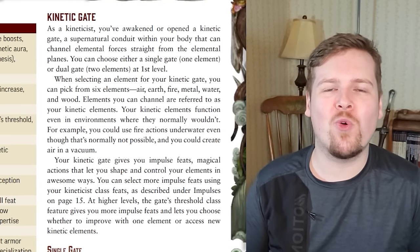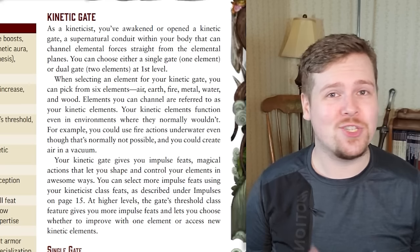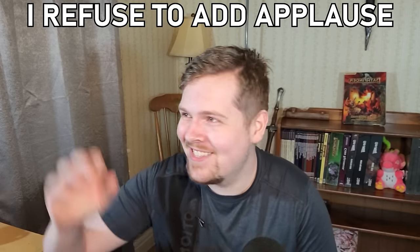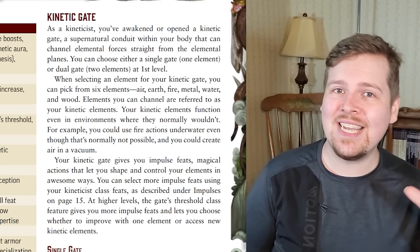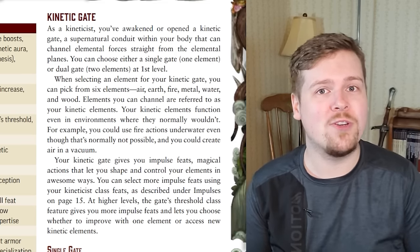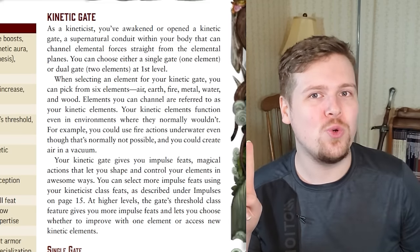Right at level one, you start with your kinetic gate — this is your element of choice, or elements. There are two different types of kineticists right out of the gate. When you make a level one kineticist, you can choose to either be a single gate or dual gate kineticist. At face value, they're what they sound like: are you going to specialize in one element, or be good at two elements?